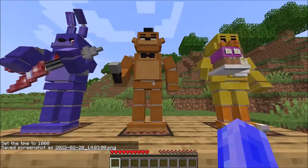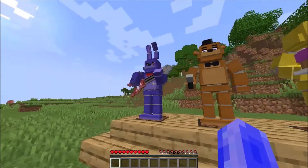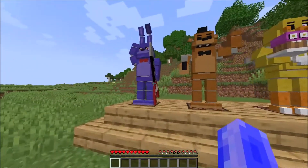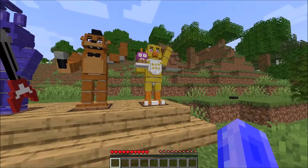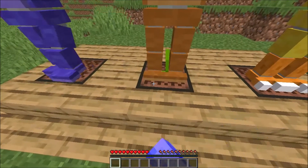Here are the three animatronics from Five Nights Phase 1: Bonnie, Freddy, and Chica. By default, they're in show mode — they've not yet been possessed by any spirits. You can use note blocks to make them start playing. Once powered, they have two modes; when a note is on one, it will have a different animation from any other note.